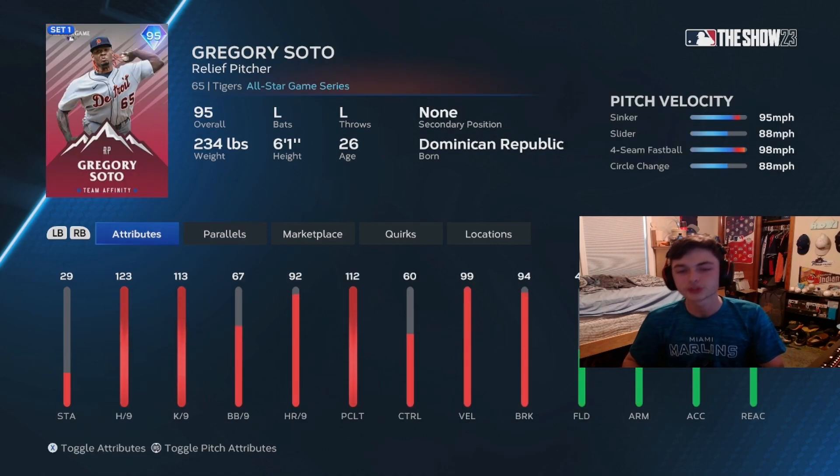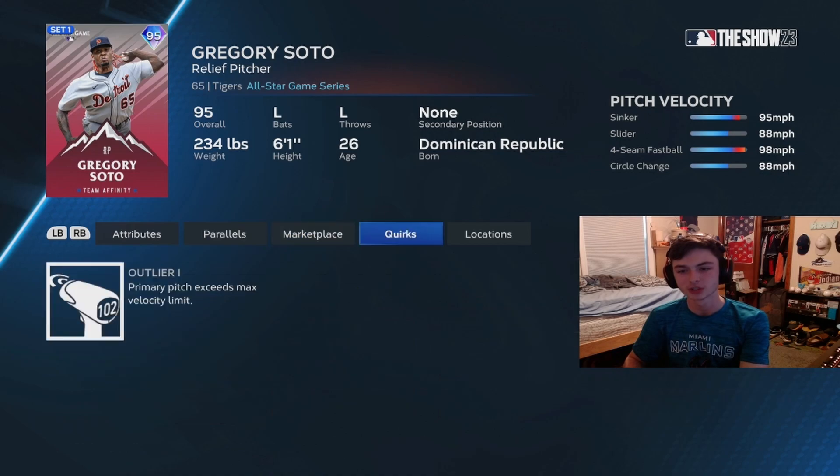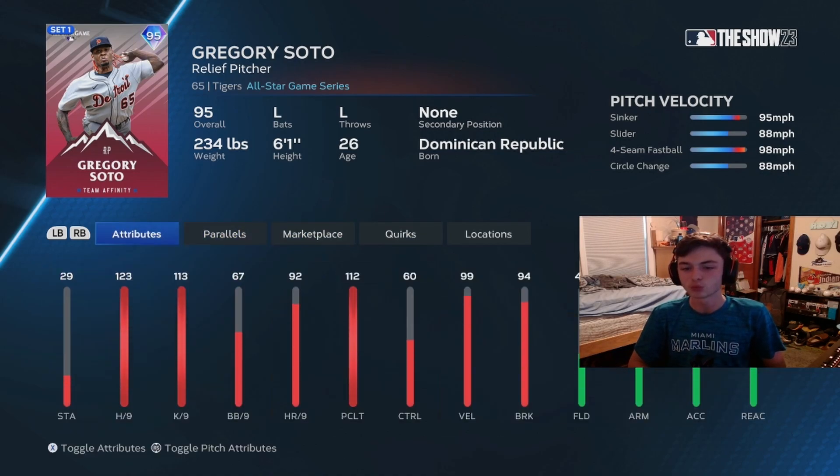At 50 points in the program, we have Gregory Soto. This card was a beast last year and I really enjoyed using him. He's got the sinker, slider, fastball, and circle change. Really good hits per nine, really good Ks per nine, and this card could do a lot of damage. He also has that outlier on his fastball. Really good card — really excited to use him.